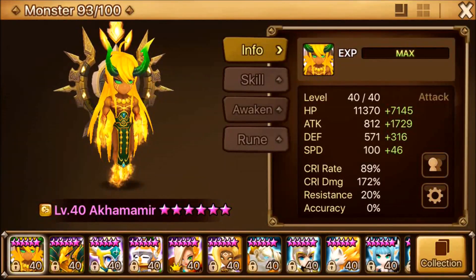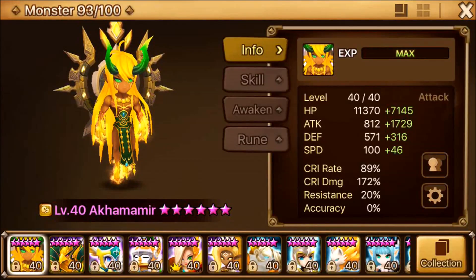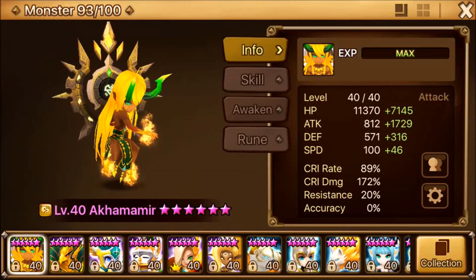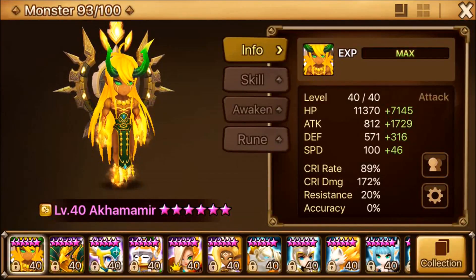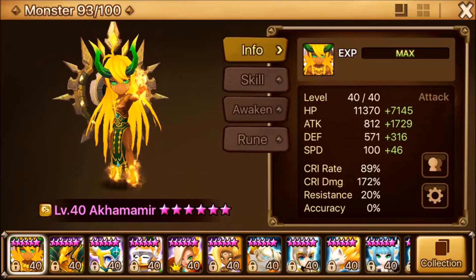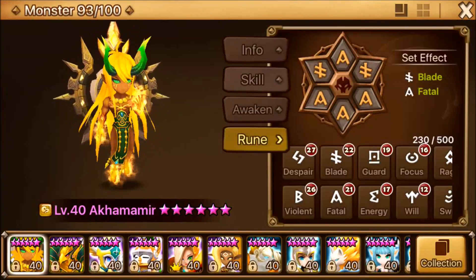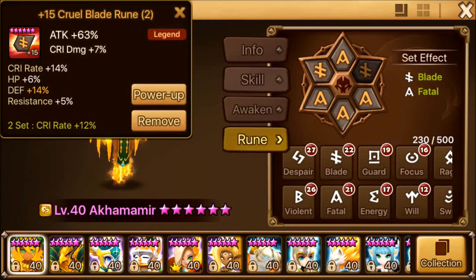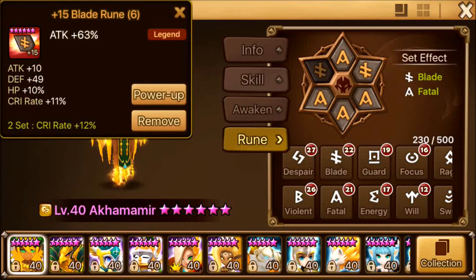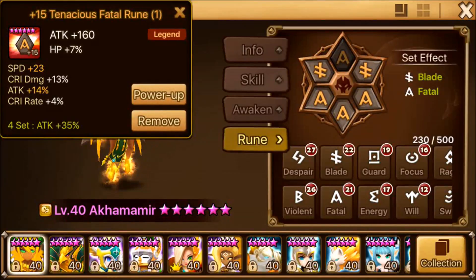So these are his stats. Mainly I want to improve on his speed so that he can't be caught by the enemy monsters. That's my priority for my Akamomir. Let's take a look at his runes very quickly — Fatal Blade, Attack with Damage Attack. Let's take a look at the 1, 3, 5 here.